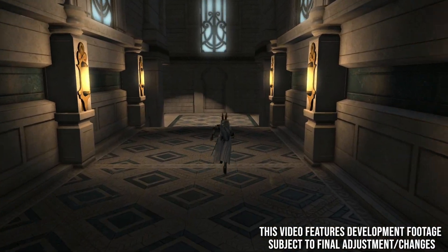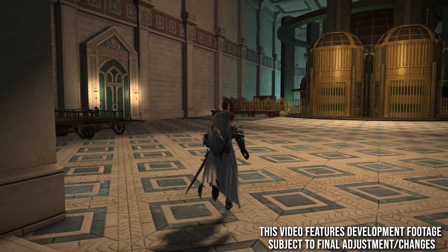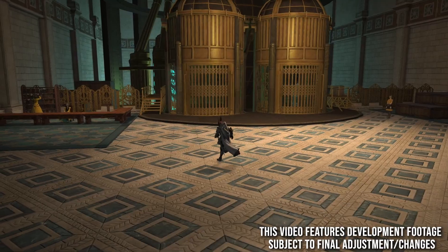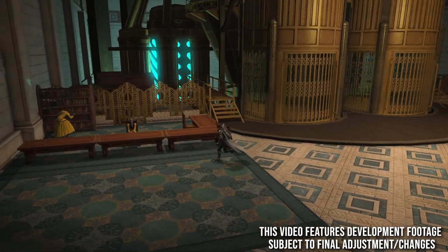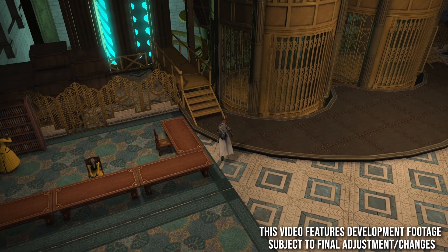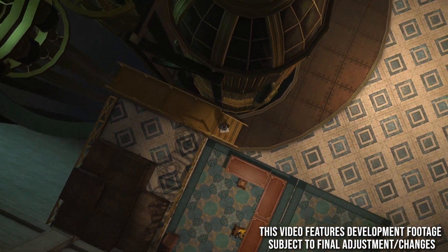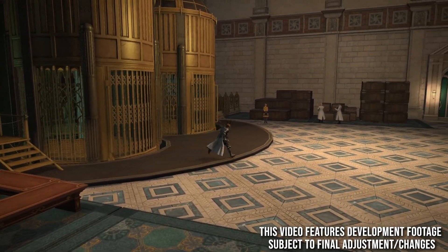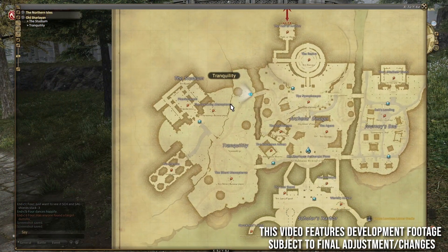Through the north door, there's actually a staircase that goes down to these wonderful elevators. If you know anything about where Sharlayan is and what's underneath it, as we've seen in a live letter, you will know that we'll be going down there at some point. There seems to be a guard who issues tickets or something for those elevators, but there is an underground community.